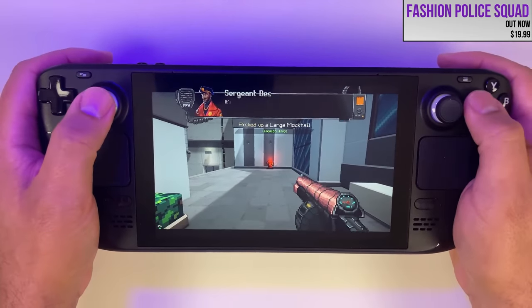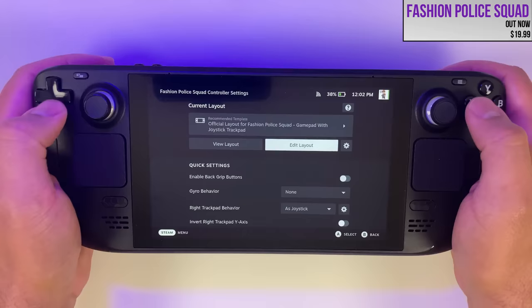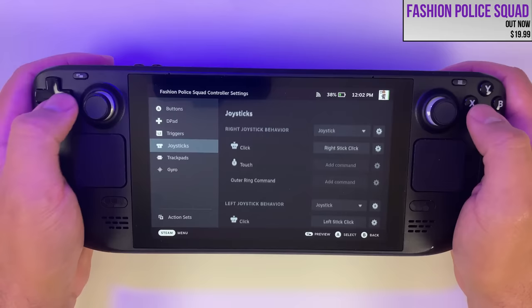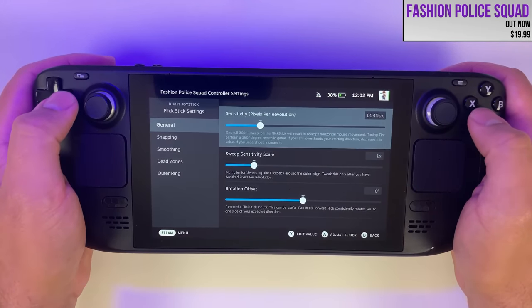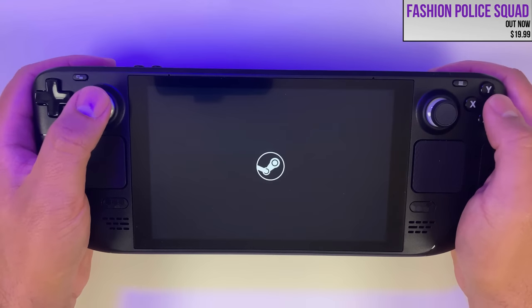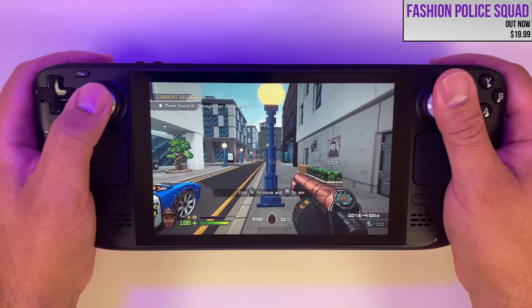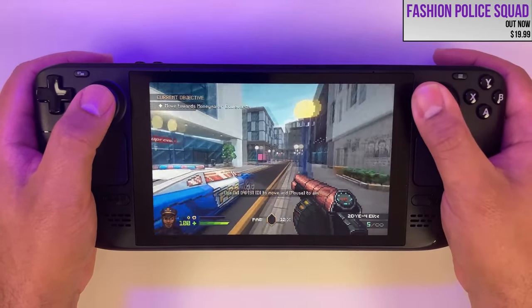I'm only going to cover the bare minimum here and might make a fully dedicated video once it goes live in the stable channel. The first thing to do is change the right joystick behavior to flick stick. Then the main thing to get right is the sensitivity — pixels per revolution, or PPR. The description tells you everything: perform a 360-degree sweep in the game. If your aim overshoots your starting direction, decrease the value. If you undershoot, increase it. I'm going to aim at something like this light pole and do a full sweep — if I overshoot, I'll tune it down; if I come up short, I'll raise the value.